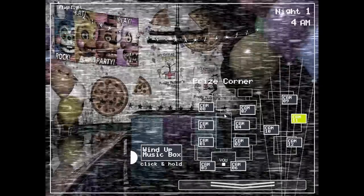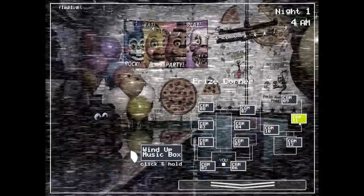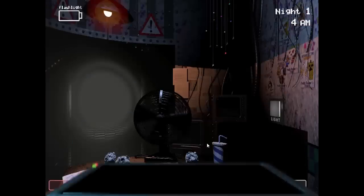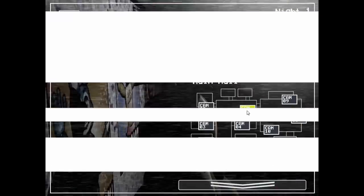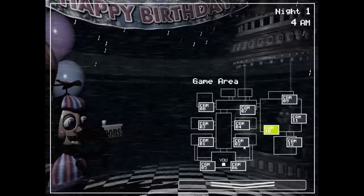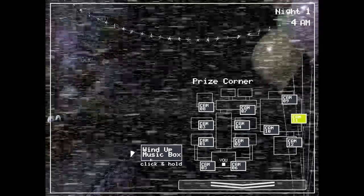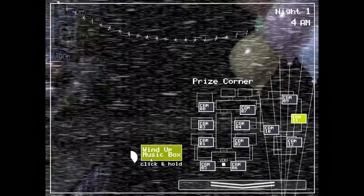There's no way that we have not seen this. There's got to be something behind it — it can't be a new animatronic or some sort of secret animatronic. Balloon Boy's right there and he doesn't even have ears like that. So what is this thing? Was it added in a new update? I don't think it was, because I was watching my old gameplay and it was actually in that old gameplay.